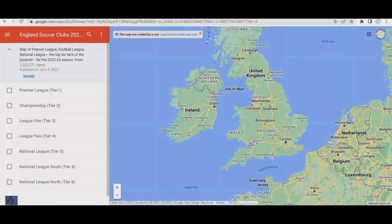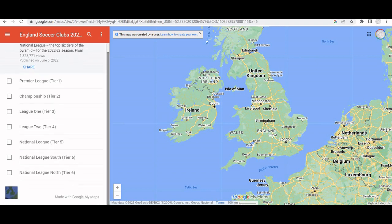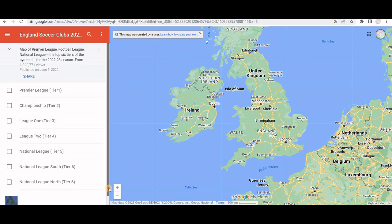Hey everyone, welcome to another episode of GIS Answers. Today we'll be looking at a Google map that shows all the football league clubs in England and Wales - all six tiers, the six levels of football for the 2022-23 season. This map was created by Grasshopper Soccer Guides, and I'll leave a link to this map in the description.